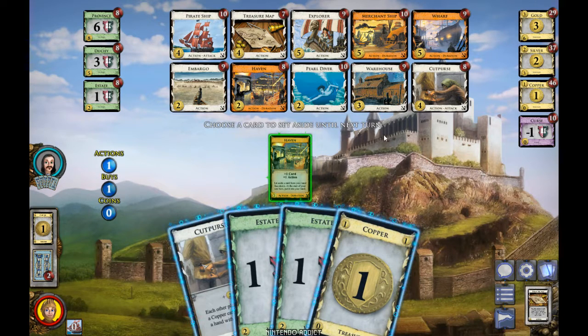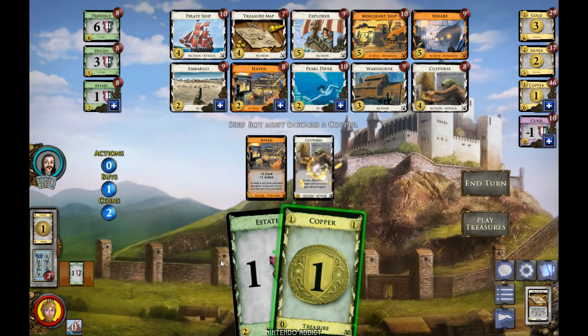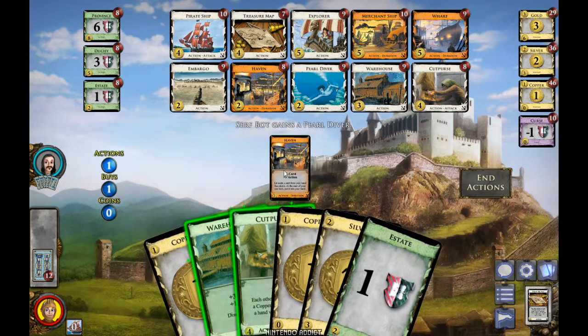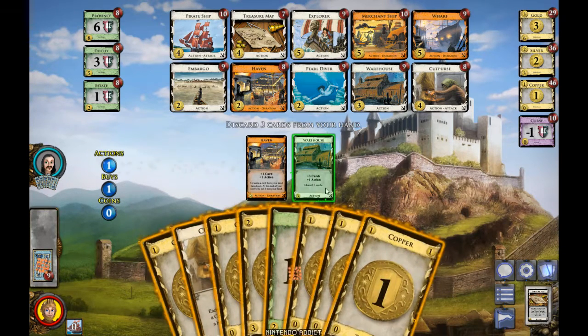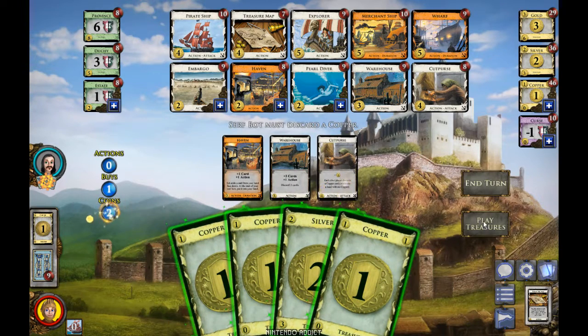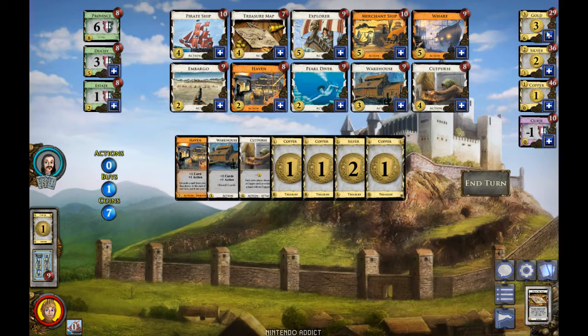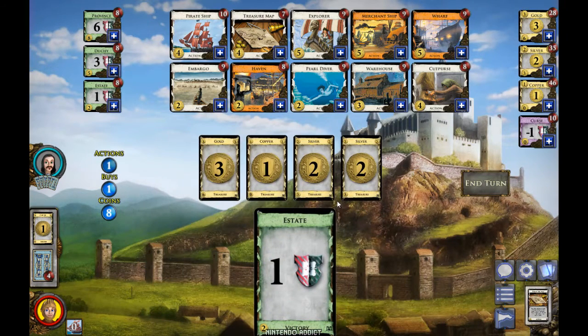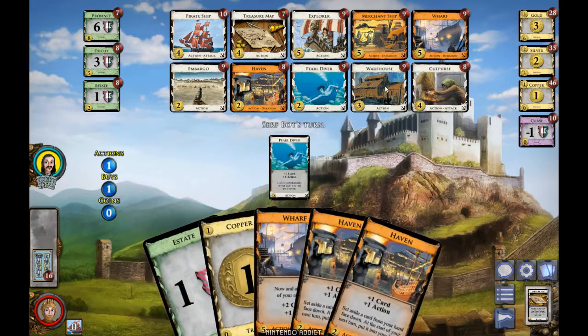Playing Haven lets me set a card aside for next turn. If I play the Cutpurse I'll have three money total — I don't want two coins, let's just set this Estate aside and buy a Silver. Haven gave me that Estate back. Using the Warehouse I draw three cards but discard three, so that Estate is perfect for discarding. Playing the Cutpurse gives two money — throwing the singles away totals seven. One more Gold at least. Now I have eight coins — probably too early but I'm going to buy a Province. The Warehouse at least keeps green cards from getting in the way.